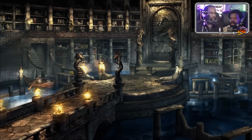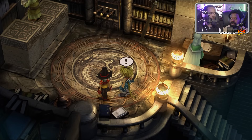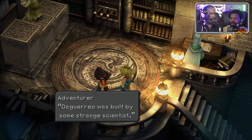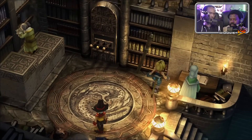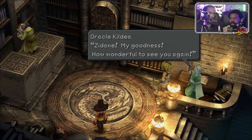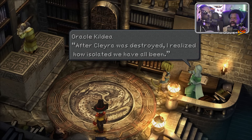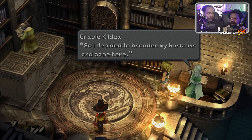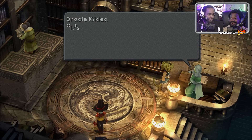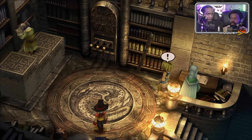Daguerreo — just like the Daguerreotype! That's exactly what I was thinking. Is there something to do with war in that word? The place is built by some strange scientists. To get around, you'll have to use lifts powered by water pressure. Oh, Zidane — how wonderful to see you again! After Cleyra was destroyed, I realized how isolated we've been, so I decided to broaden my horizons and came here.